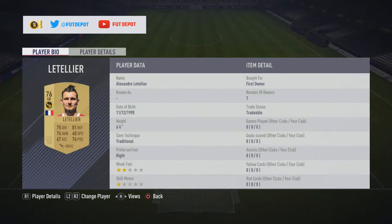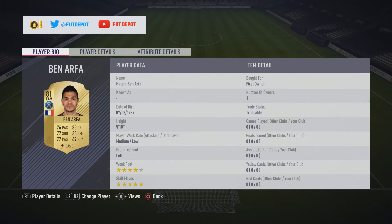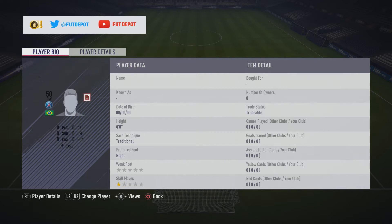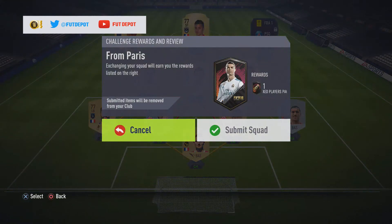Running through the names: we've got Lett in goal, Belaude at right back, Vallette at centre back, Colin from New York Red Bulls at the other centre back, Gael Clichy — you'll know him from his time at Arsenal and Man City — then we've got Ben Arthur, Thiago Motta, Santa Maria, Lucas Moura's card which is 50 rated, Debra Vell up front, and Kamano on the left. We'll submit that squad.